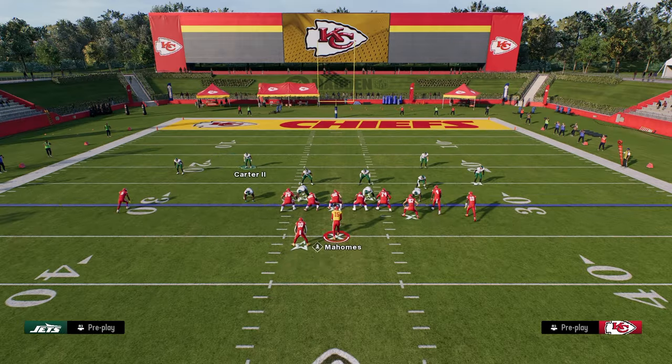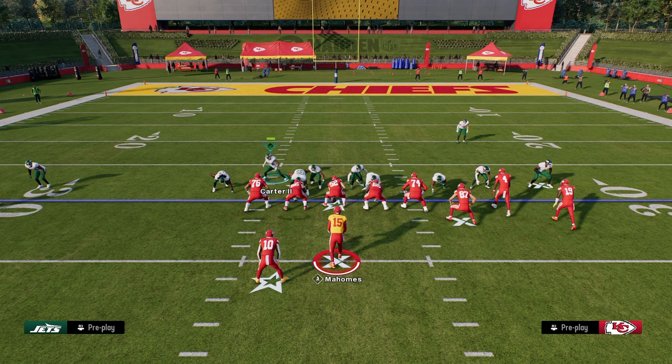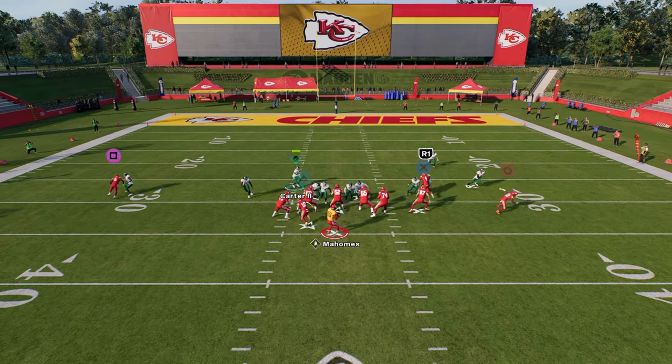Let me show you the setup again. We're just going to pinch the defense and slant our defensive line inside. If you want to hover kind of over in this area, you certainly can do that as well. But this little defense right here is probably the best pressure in the game right now.